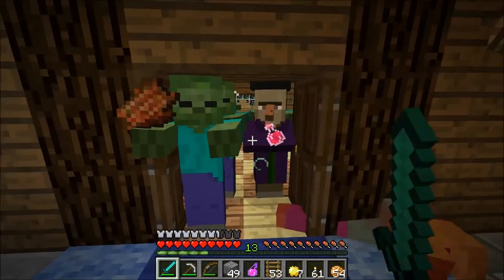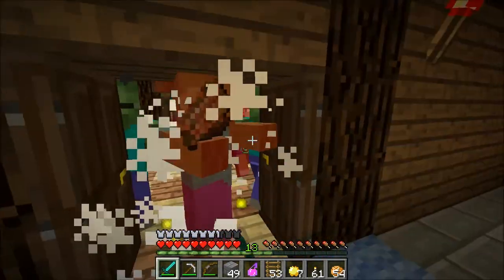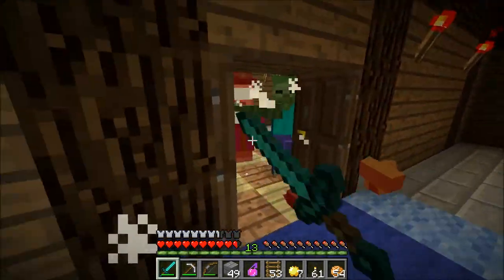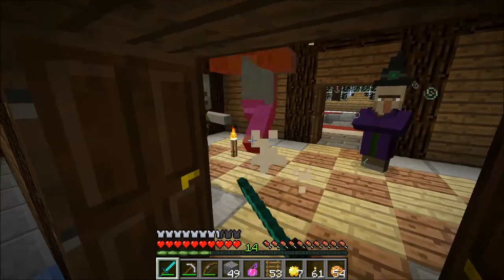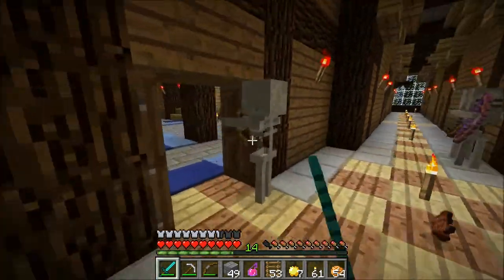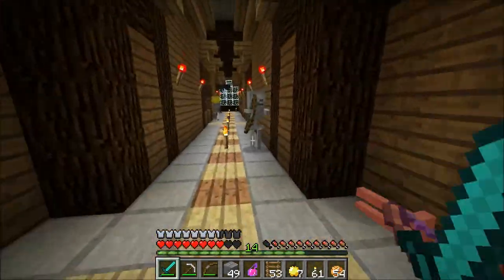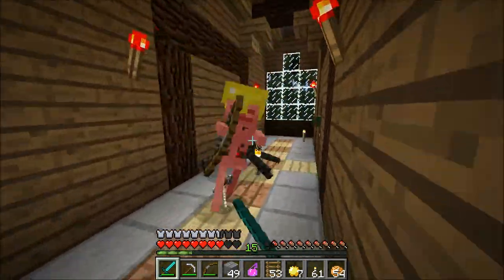The mobs are stuck in this doorway and I am not complaining one bit. A witch got herself with poison, which is terrific. Oh — it's the carpet! They can't walk over the carpet in the doorway. I love it! I'm gonna grab some carpet. That's a good idea — that's got to be what it is. It's the only thing that's different about that doorway.